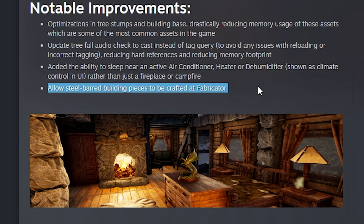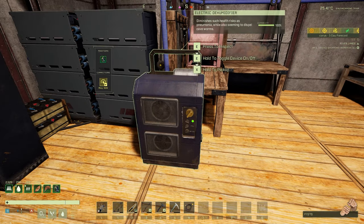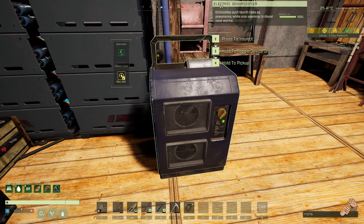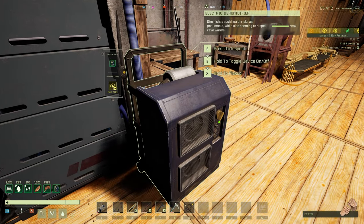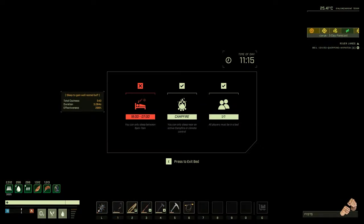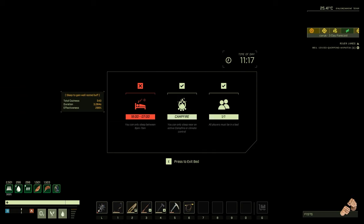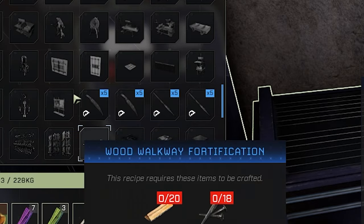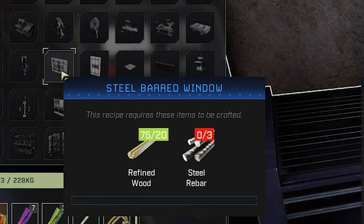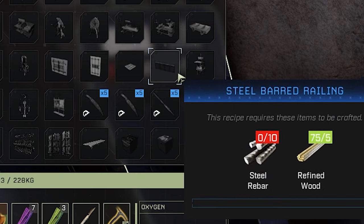They're also allowing the steel barred building pieces to be crafted at the fabricator. You can now sleep near dehumidifiers, heaters, or air conditioners — whichever you have. It has to be some kind of climate control near where you're going to sleep. Underneath the campfire symbol it'll say 'campfire or climate control,' so you can sleep near those. At the fabricator, you can now make the steel barred stuff — including the steel barred door, window, trapdoor, and railing.